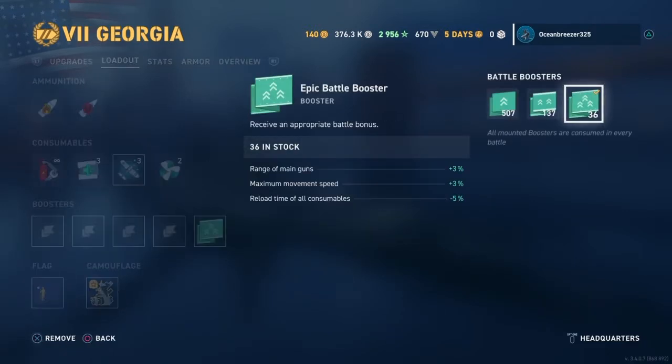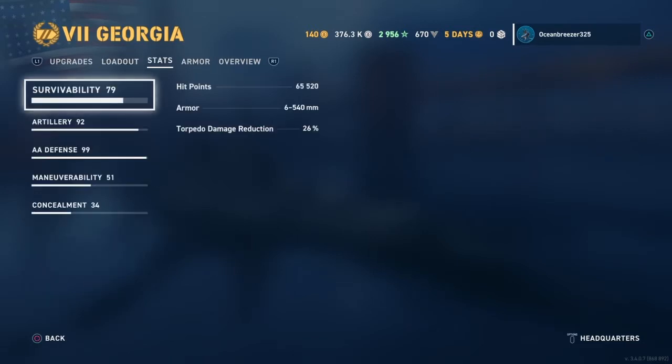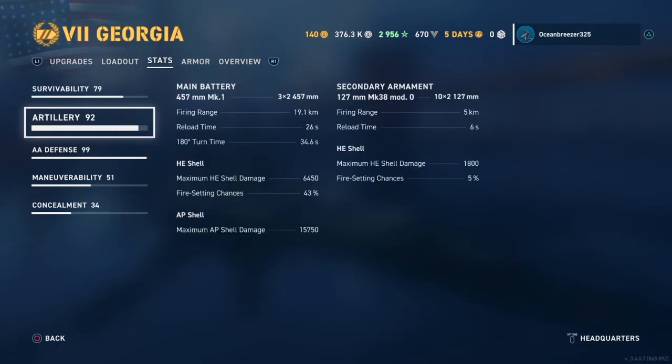We're going to take out a booster here to make sure you guys get the right stats. Hit points: 65,520. I think you can get the Georgia up to like 66,000 hit points with a maxed Willis Lee, probably a bit more, but my Willis Lee is not quite maxed — he's just a level 16 Legendary. For artillery, your base firing range is 17.2 kilometers. I have 19.1 due to other factors in my commander, so your base range is 17.2 kilometers.